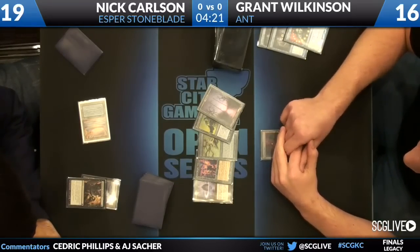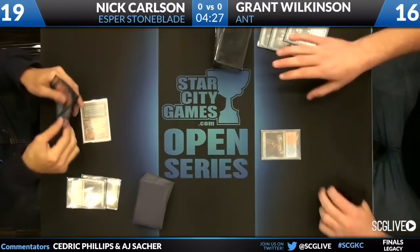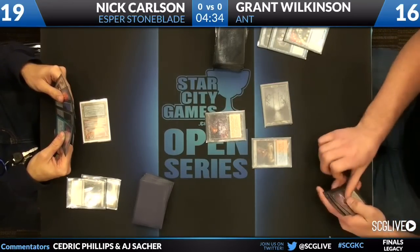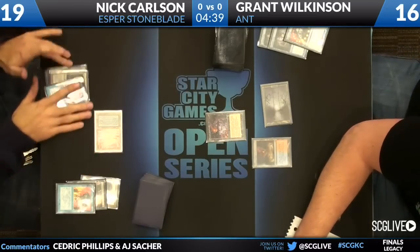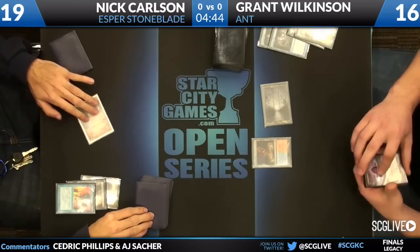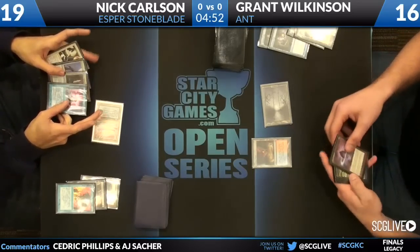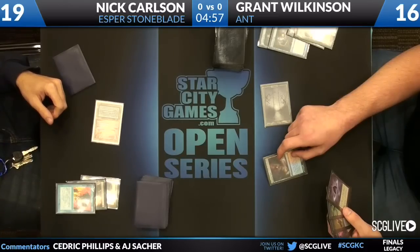Grant's going to have to power through a Force of Will. He's got some work to do — he needs some more mana, some more protection. A Cabal Therapy now. We've seen his hand twice. The therapy is guaranteed to hit, and it is a Force of Will. There is a Sword to Plowshares joining Nick's hand. Nick asking, can I untap or are you about to kill me? Stoneforge Mystic and Brainstorm are the cards there.